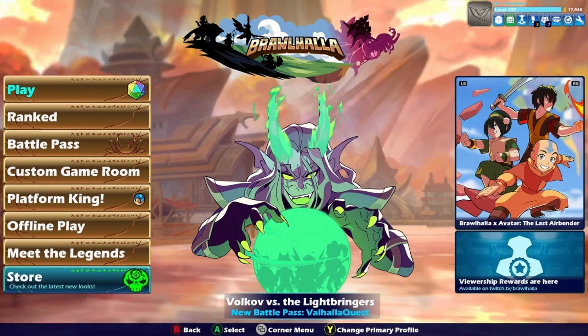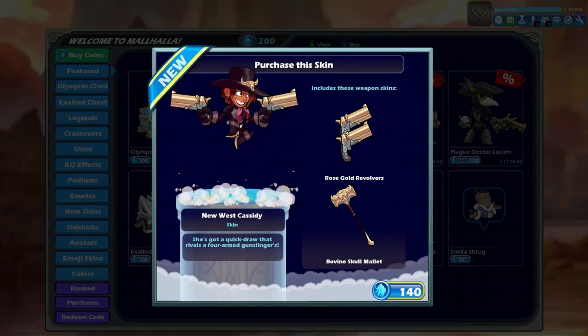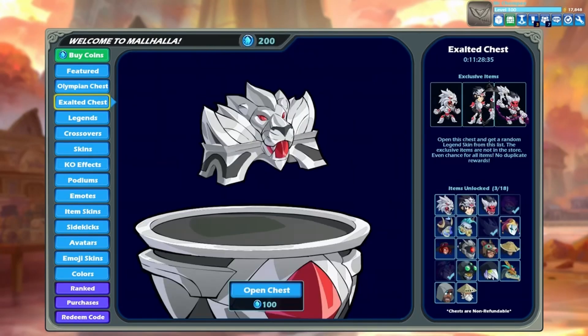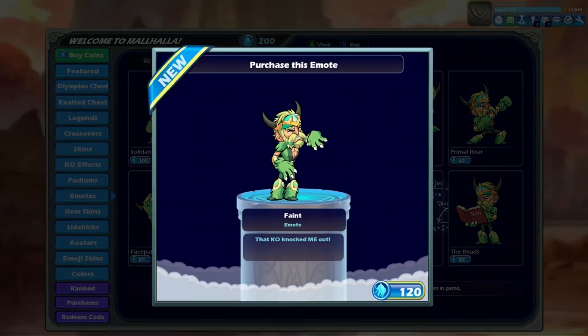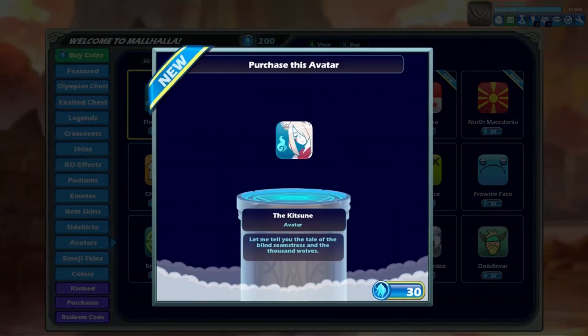The Cassidy skin they added — some people don't like it. I've heard people say that it looks extremely similar to the regular Cassidy skin. A lot of people say that the new emote looks extremely similar to the battle pass emote, with the only difference being one is holding a flower and one isn't. These new avatars are cool though.